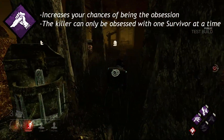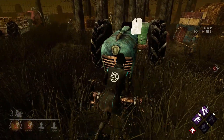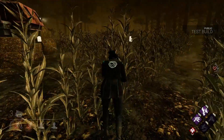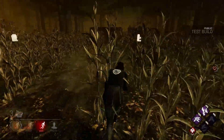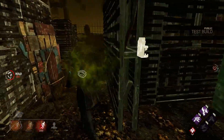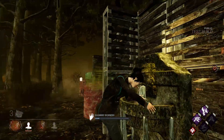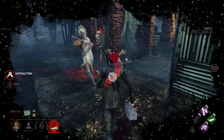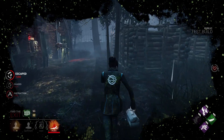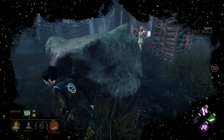This makes Decisive Strike a more risky perk to run because you cannot use it unless you have just been saved from a hook, and you have to be downed within that time frame in order to be able to use it. Everything mentioned is in the public test build, so you can go try it out if you play on PC. All of these things are subject to change and could be adjusted before they officially release, so keep that in mind.